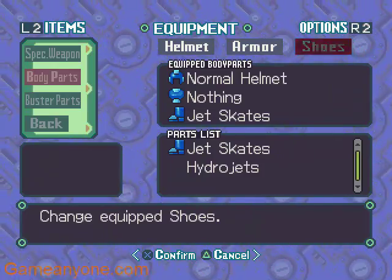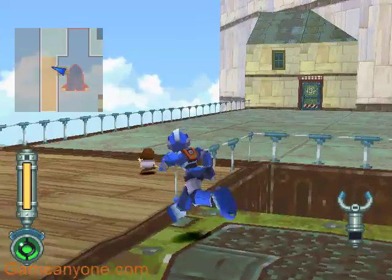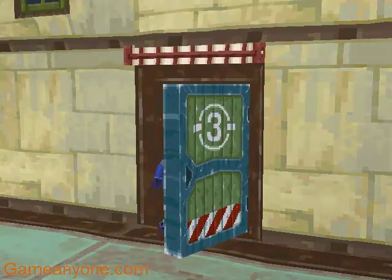Body parts. Shoes — Hydro Jets. Allows Mega Man to use jumpskates underwater. In other words, completely useless everywhere but this dungeon. So they better be worth the goddamn money.